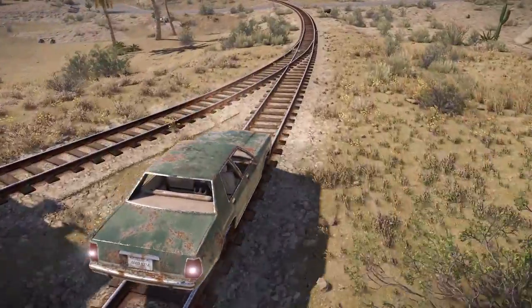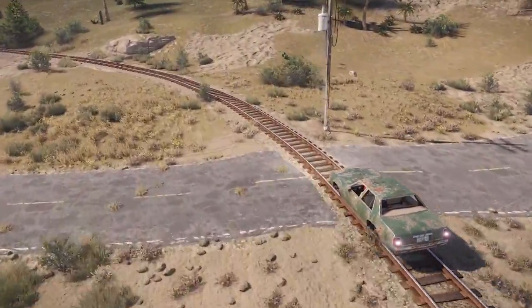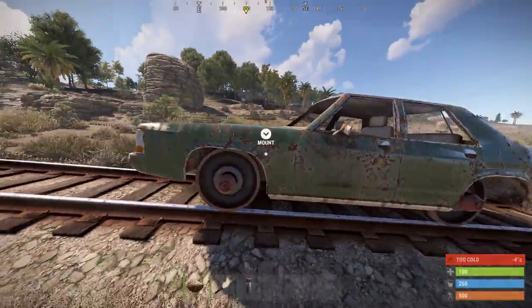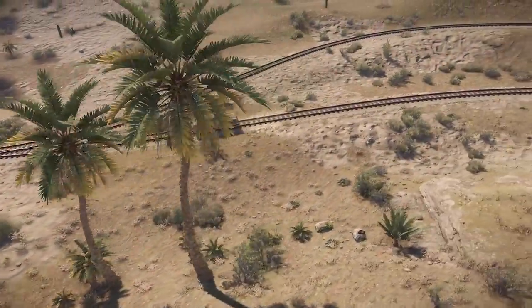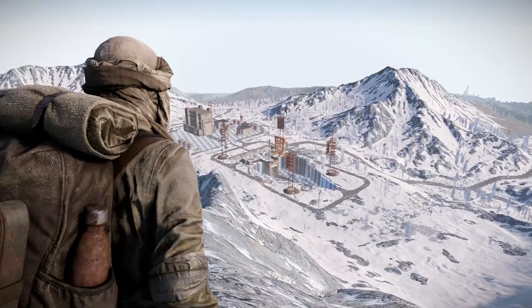If you're wondering what was going on with the car on rails, a new sedan rail entity has been added by the team for admins to spawn. It only works on train tracks, doesn't connect to wagons or anything, and has 4 comfy seats, but works pretty much the same as a work cart apart from that. Whatever next — a boat sedan? A flying sedan? A time travelling sedan?